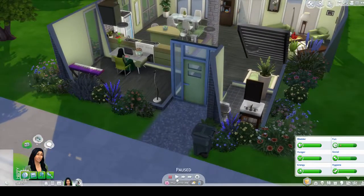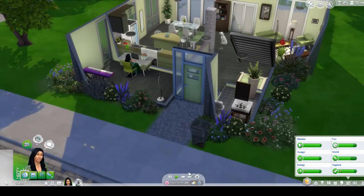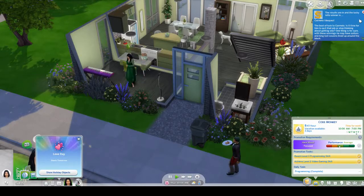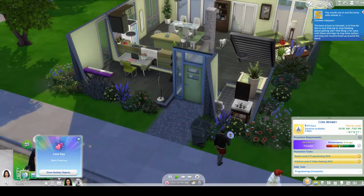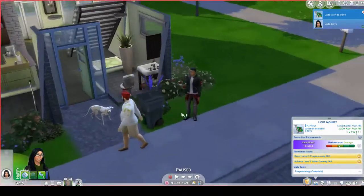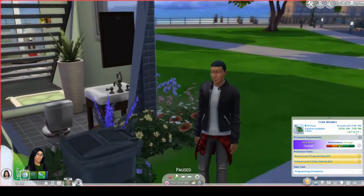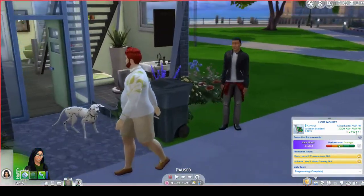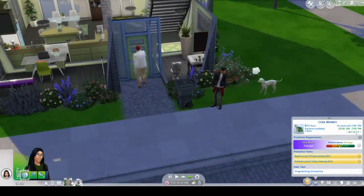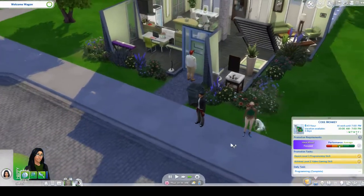Now she gets to go to work. I'm tempted to get her to make friends there. We didn't win the lottery — Carmelo Vasquez got the best of luck, but it doesn't even say how much they won. Oh wait — cute Sim alert! I like his style. And the welcome wagon showed up while she's at work, so all those Sims are going to feel ignored.